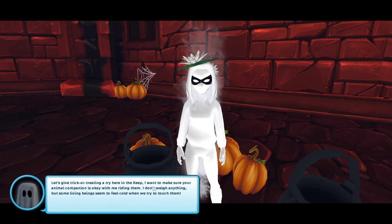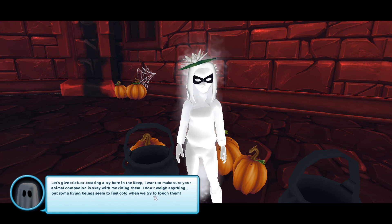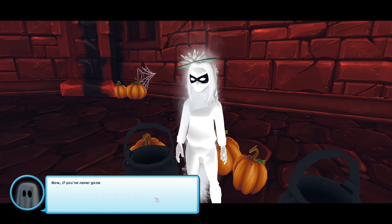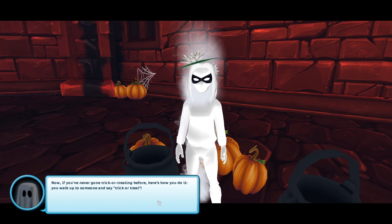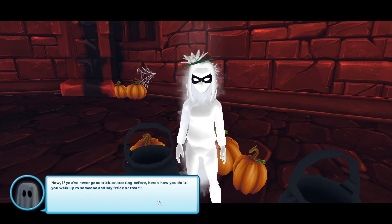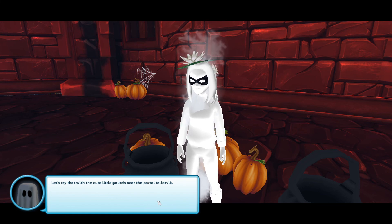Let's give trick-or-treating a try here in the keep. She says: 'I want to make sure your animal companion is okay with me riding them. I don't weigh anything, but some living beings seem to feel cold when they try to touch me. Now, if you've never gone trick-or-treating before, here's how you do it — you walk up to someone and say trick-or-treat. Let's try that with the cute little gourds near the portal.'